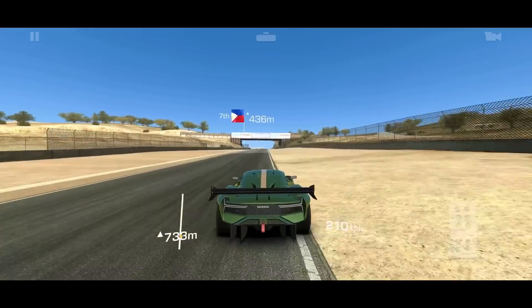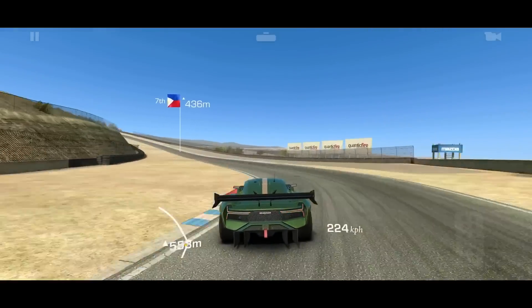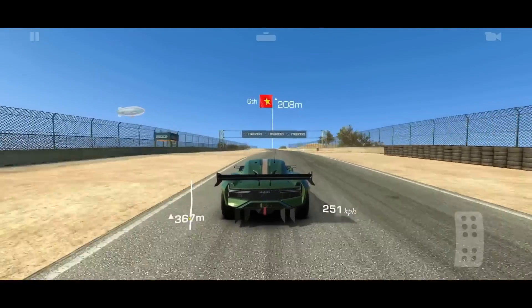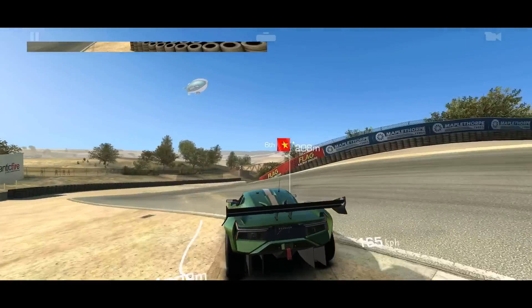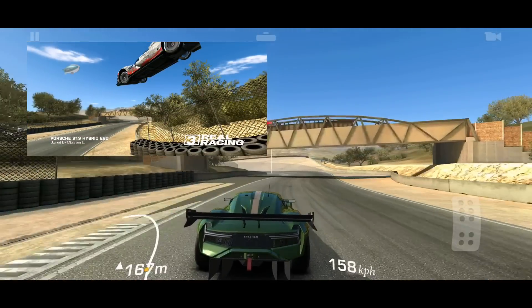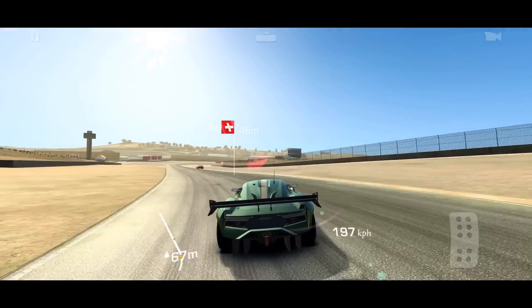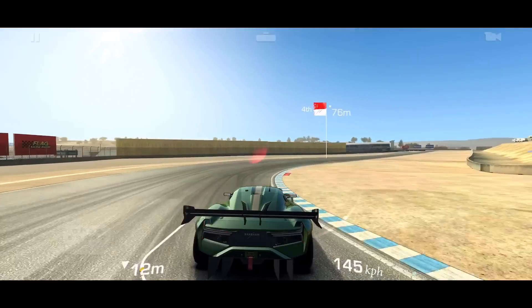Coming up here, this shade across the track is usually a pretty good braking point. And then this corner — in some cars you can take it flat out full throttle. Not sure about this one, I'm gonna brake a bit. That's pretty good. This is the corkscrew — this is my favorite jumping spot in the whole game. You can stage ridiculous jump shots there and in some cars you can actually take a clean jump. I've got videos of both.